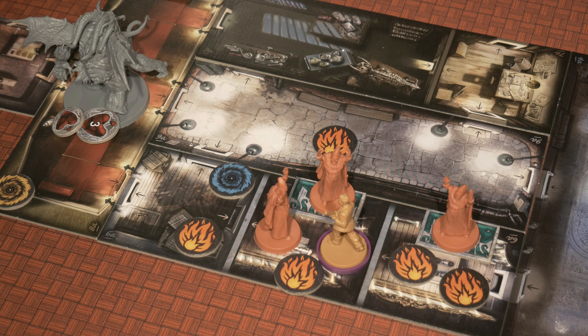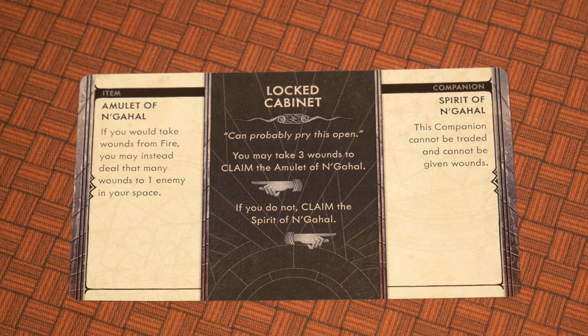In the prior video, Rasputin had found a locked cabinet with an amulet as well as a spirit, and he could choose which way he wanted to go. I threw that back to the community here at Rolling Solo through the comments and voting. You guys made your decision, and that decision was the amulet. So we're going to be going ahead and taking that and slotting it into the left hand side of Rasputin's board.